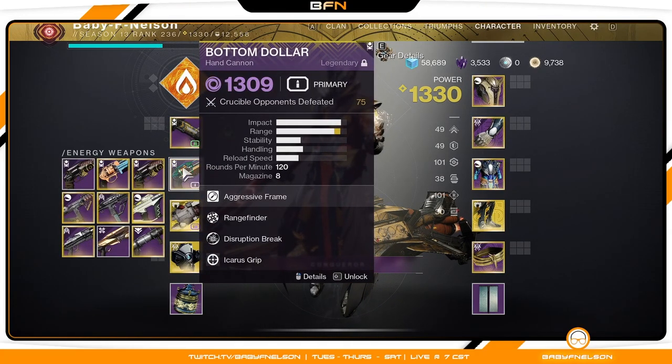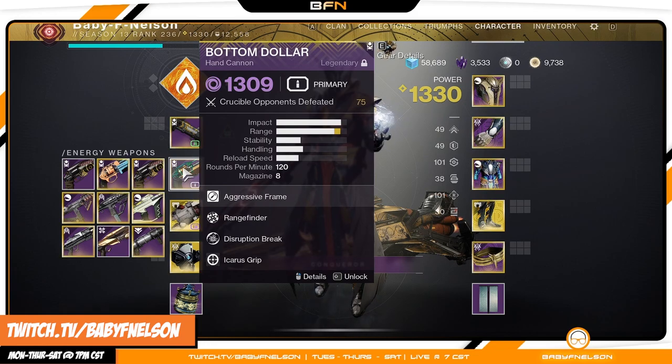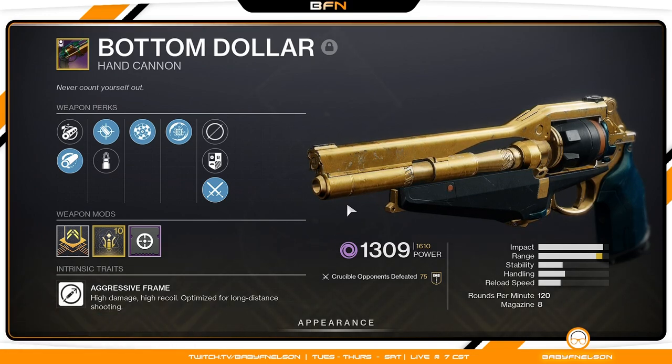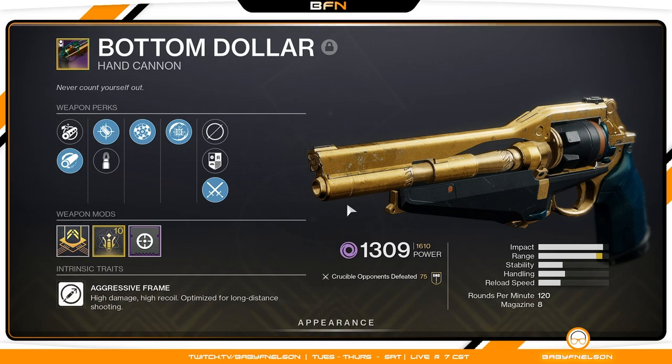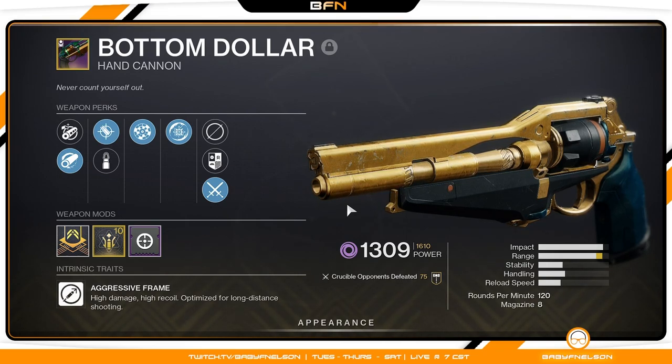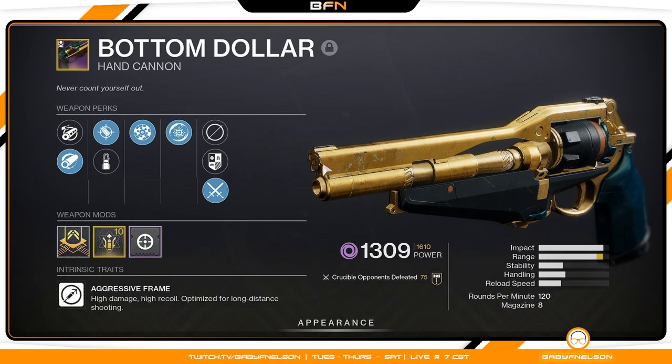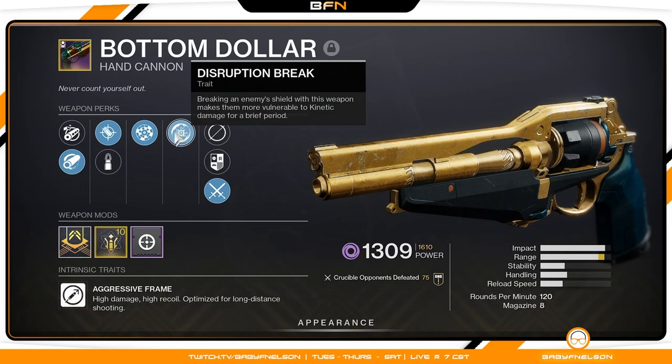First up is the Bottom Dollar — I know that's what everybody's grinding for right now. Shoutout to Triple out there. Anyway, the first talent I want to talk about is Disruption Break. Some of you may be wondering why you'd want it on your Bottom Dollar instead of Explosive Payload, but after looking into Disruption Break and utilizing it, I found out something really cool about it.